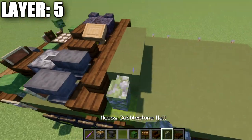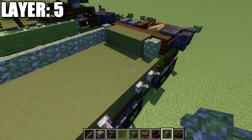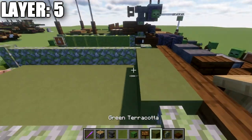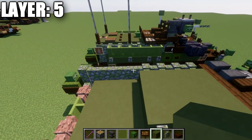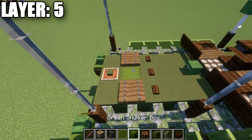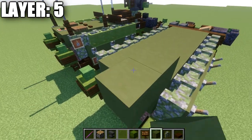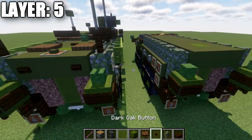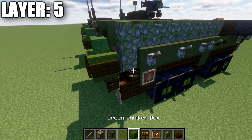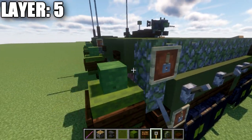Take green terracotta and place a row of three across, followed by a mossy cobblestone wall on both ends. On both sides, go back seven mossy cobblestone walls. Fill the inside with green terracotta — basically six rows of three filled in. In the second to last row, place a green shulker box in the middle and green terracotta to both sides. Then one last row of three green terracotta. Place a dark oak button coming off those two blocks. To the sides, place item frames on those walls and a tripwire hook in each item frame rotated facing downwards.